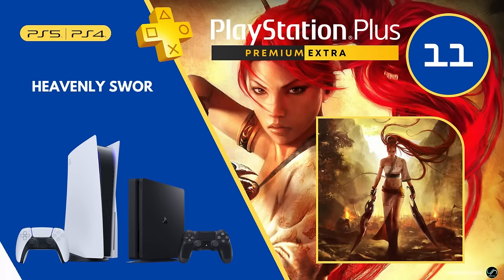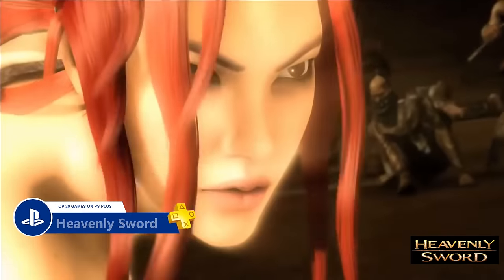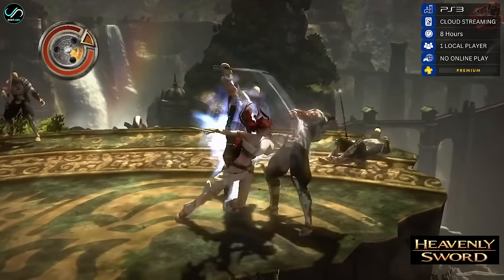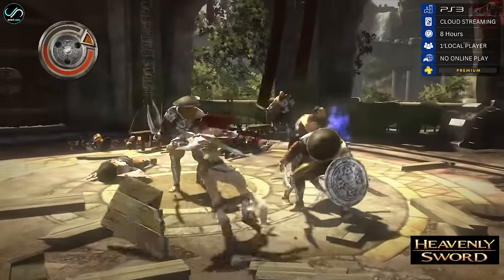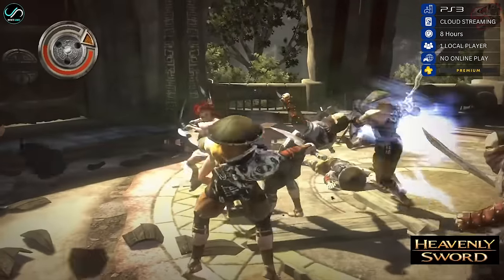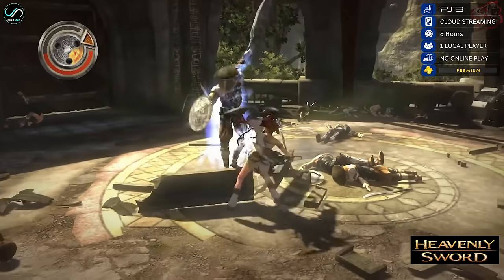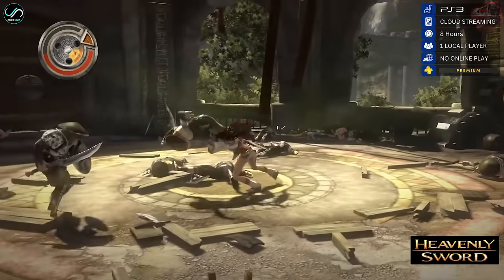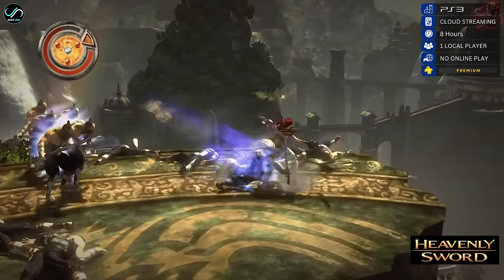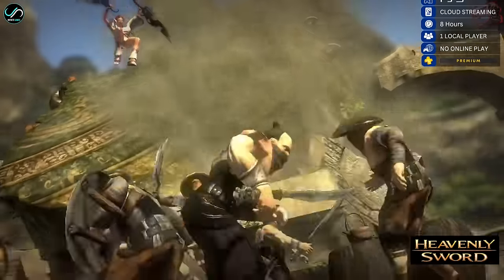Number 11 is Heavenly Sword. Ninja Theory's game has a peculiar reputation since it released during a time when the PS3 faced a serious shortage of exclusives, and was marketed as a system seller akin to God of War — too much pressure for any game, let alone a new IP. However, when viewed in isolation, Heavenly Sword more than holds its own in the hack-and-slash genre. Ninja Theory crafted a fast-paced battle system revolving around a multiform weapon, and the combat is great fun. The game elevates a decent story through motion capture, with cutscenes ranking among the most visually impressive on PlayStation Plus.